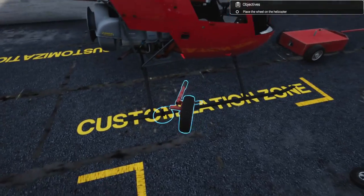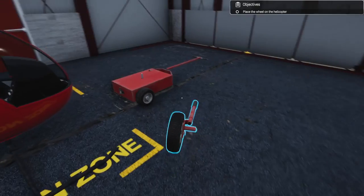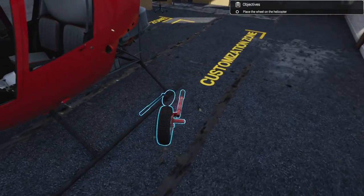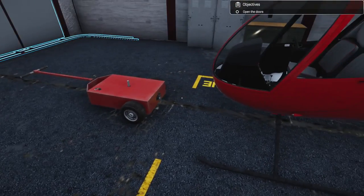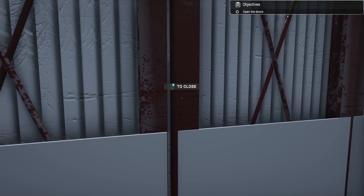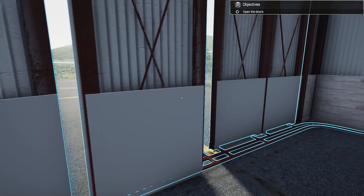The first thing we're going to do is follow the tutorials in this initial first look so you guys can get an idea of what's happening. Our objectives are up in the right-hand side there. Let's open these doors up.